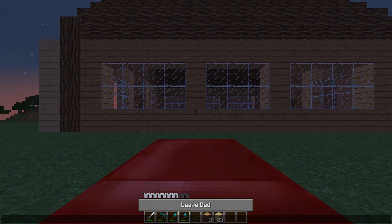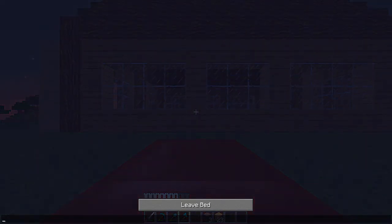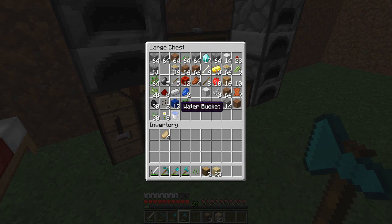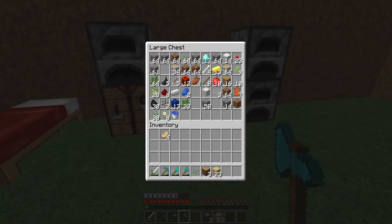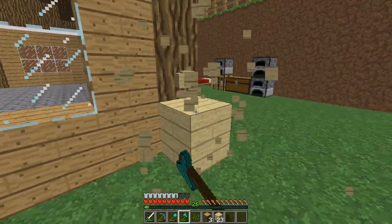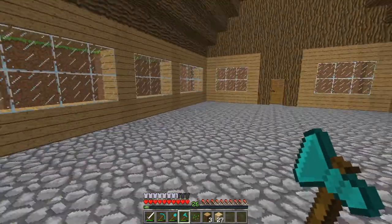Right next to the bed I made a little water source block thing so I can get any water I need from right there. I have some seeds here - let's put those together and we have our melon seeds. So pretty cool. Let's get rid of this.